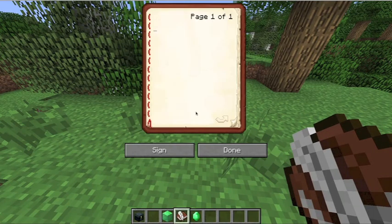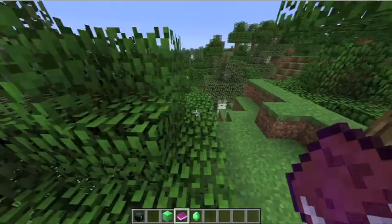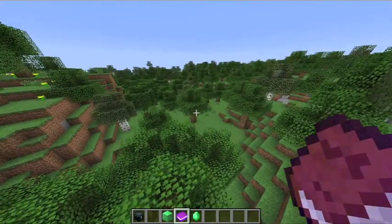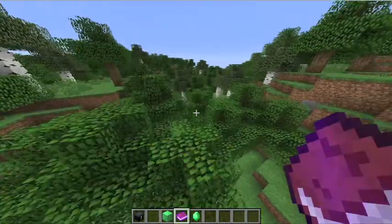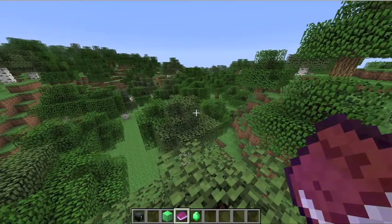Another thing is you can now have a book and quill — basically a diary. You can keep a diary of what you're doing, so I can just type as much as I want in here. I can sign it and name the book, for example 'hello'. Note: when you sign the book it will no longer be editable. Once you sign and close it turns into a proper book. If you right-click on it you can read it. If you're on a server and want to tell someone something while they're offline, you can put it in a chest for them, which is really cool and handy.